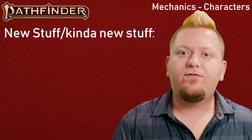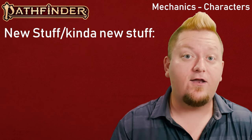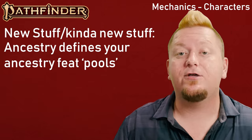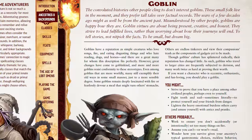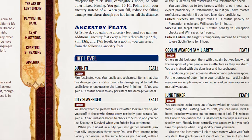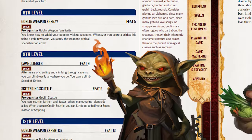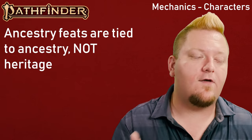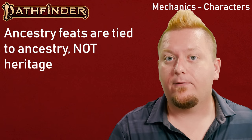Each Heritage gives you a minor boost or skill set, but what is really interesting is the options — the new Ancestry feats — which come in small pools for you to pick from as you level up. For example, the Goblin Ancestry has nine different Ancestry feats to choose from at level 1, like Goblin Lure and Junk Tinker, new ones that unlock at level 5, and new pairs at both level 9 and level 13. All of these may be taken regardless of which Goblin Heritage you choose.